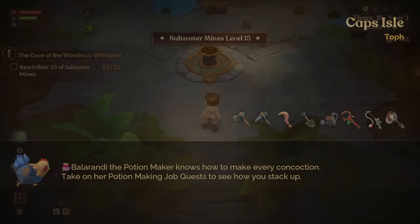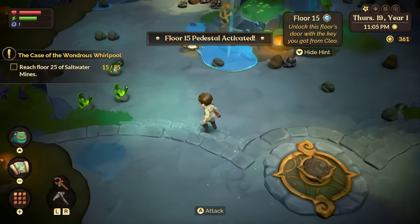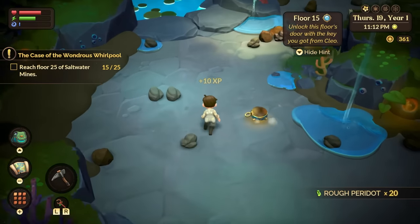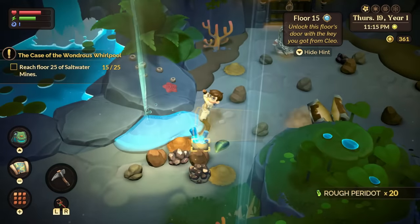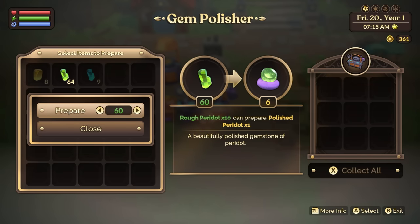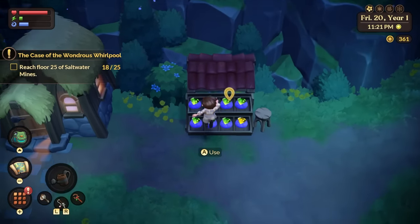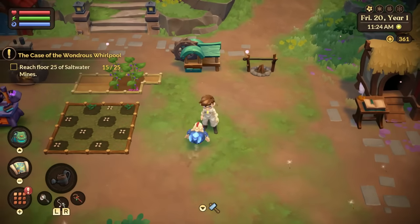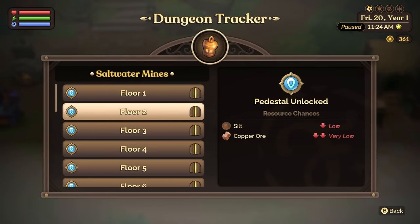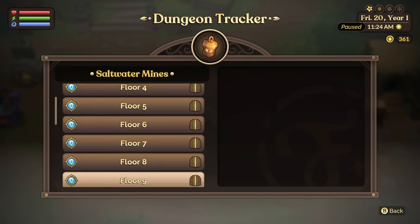You can also use seals to unlock quick travel spots outside the mines too. One really interesting thing is that unlocking the quick travel spots in the mines will automatically unlock the door to the next level as well, meaning once you unlock a seal, you'll no longer have to search for the door switch. While in the mines, you'll find tons of resources including gems like peridot and citrine. They're called 'rough,' but there's a crafting station called a gem polisher, which allows you to put ten rough gems in to make one refined gem. The refined gems sell for a decent amount of money, so this is a good way to make cash early on.